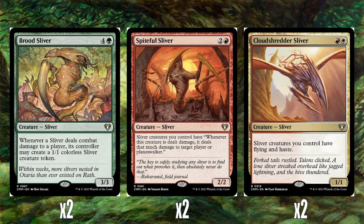Then two Cloud Shredder Slivers — very straightforward effect, red and a white for a 1-1 — gives all your slivers flying and haste, which immediately makes them a lot more threatening. They swing the turn they come down and they've all got evasion. Just absolutely a nightmare to deal with. So yeah, these are the rare slivers we're working with.